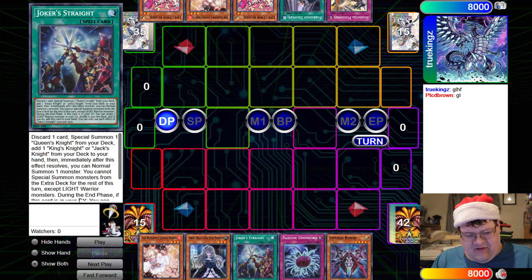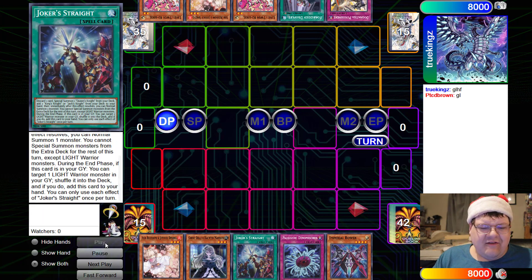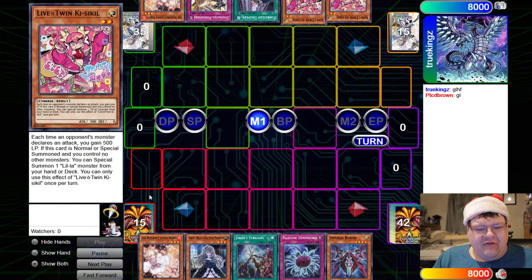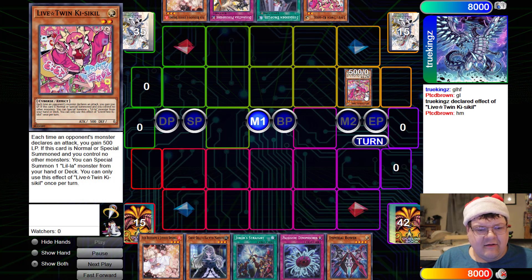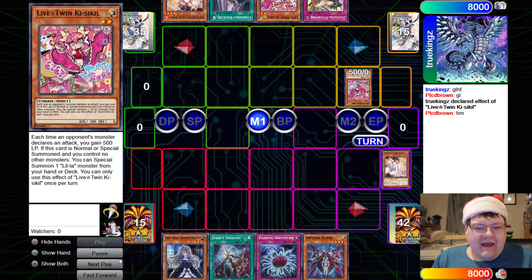This card locks you into Light Warrior. Discard one card, special summon a Queen's Knight, add a King's Knight or Jack's Knight from your deck to your hand. Then immediately after this effect resolves, you can normal summon one monster — you cannot summon monsters from the extra deck for the rest of the turn except for Light Warrior monsters. That's a lot going on there. We are playing against Evil Twins up here, and we'll see what interesting things progress out of this game — it's not the most exciting game, but it is some gameplay nonetheless.